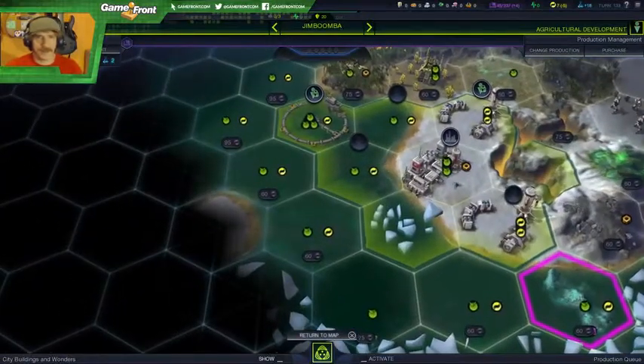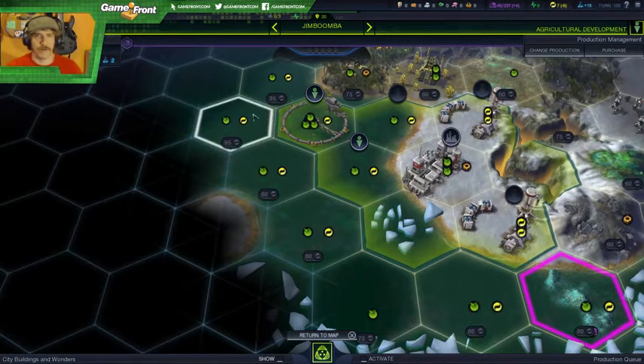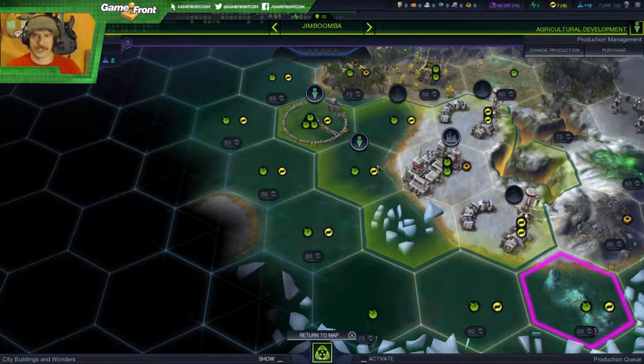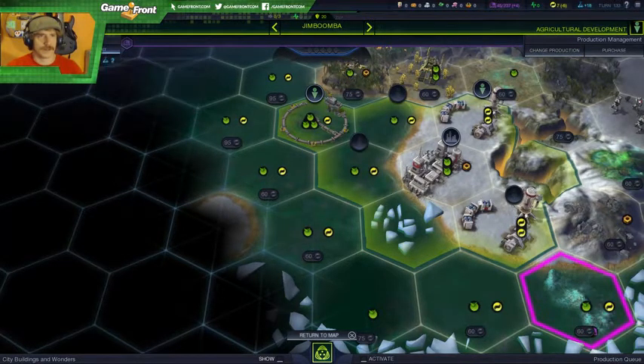Now there's somebody working there and somebody working here — we should be able to reset this. But then we're not making as much electricity. I think we need to make electricity or we're going to start losing units.